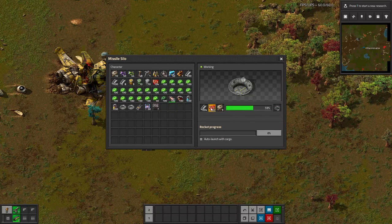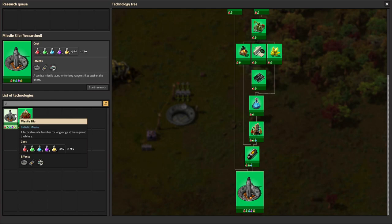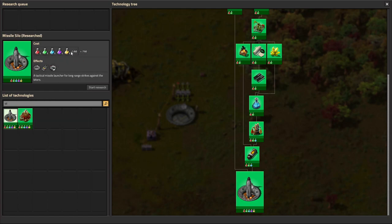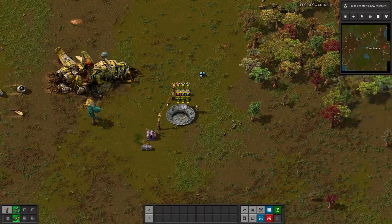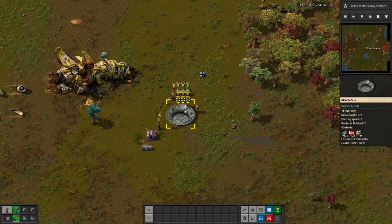That's mostly the mod. Looking at the research unlocks — you can see it's definitely late game, requiring 750 science packs. Surprisingly, it does not require military science. There are also no mod settings, so it's just out of the box as-is. I really like the fact that you can combine all different things together to get different effects.